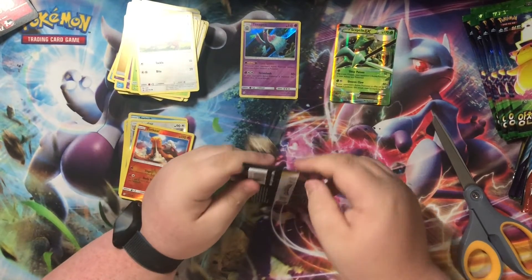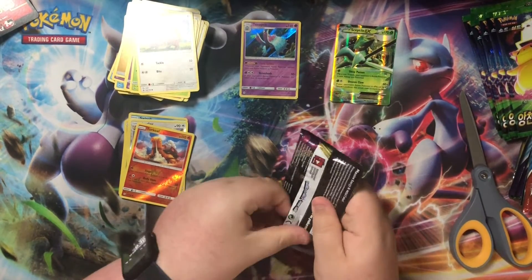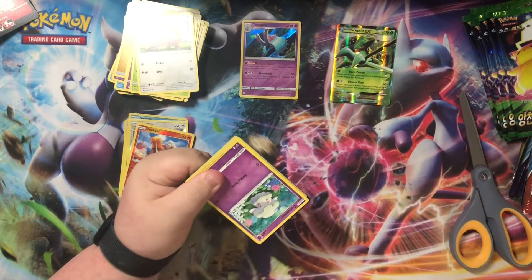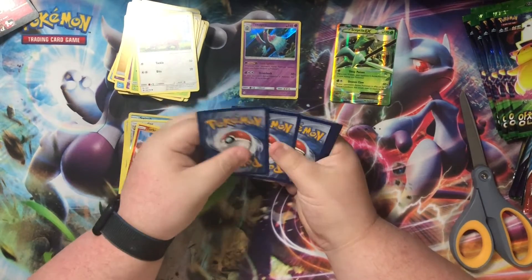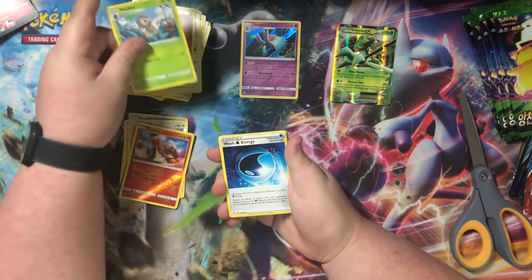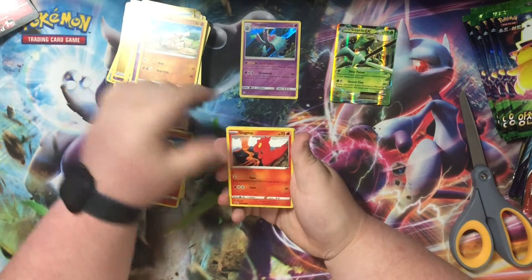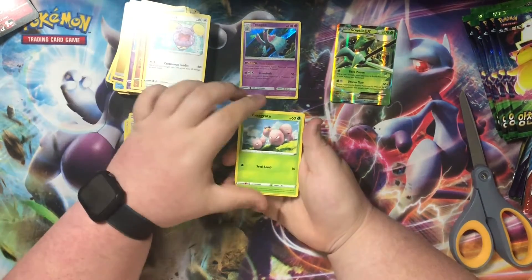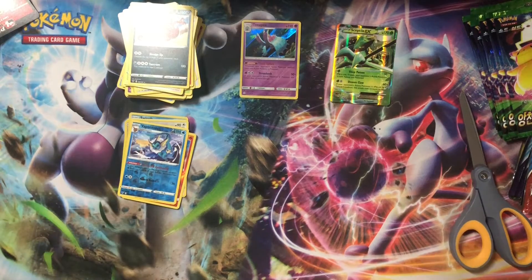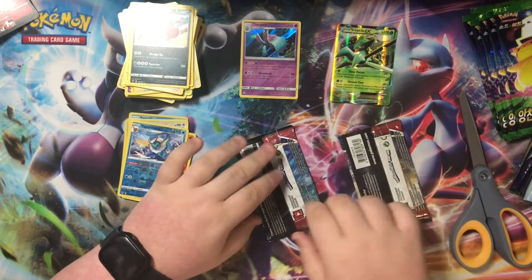Let's get into Vivid Voltage, even though we're about to crack some Vivid Voltage in Korean too. Got Fighting Energy, Nosepass, Wash Energy, Trister Bath, Cottonee, Mudbray, Slugma, Whismur, Exeggcute, Vaporeon, and Crooked Owl on the back. My trash can is full. Let's get into these two packs of Battle Styles.